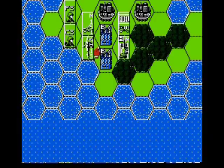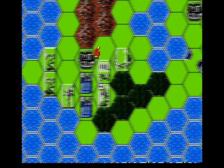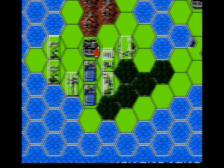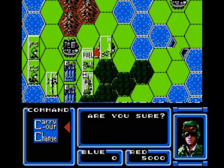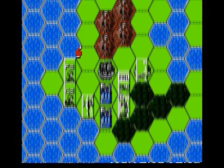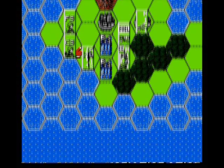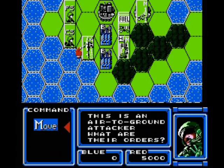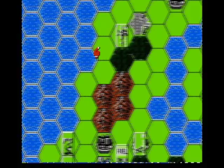First thing we want to do is capture a couple of cities. Cities are what enable you to get fame points, which you can use to produce units. You need so many of them to produce certain units. You get them both by capturing cities, and you also get them when you win battles, depending on what unit you ended up killing.